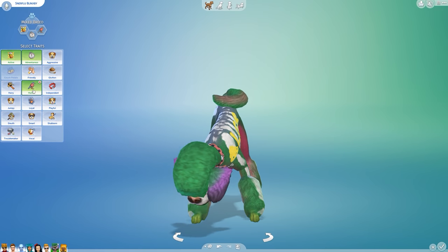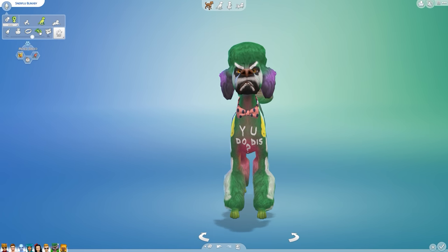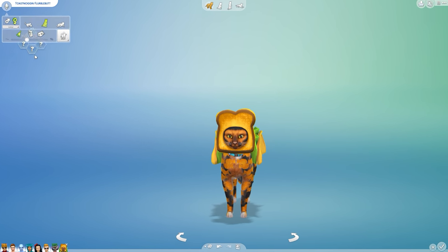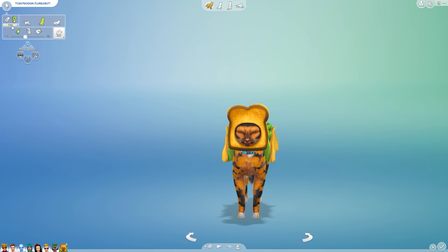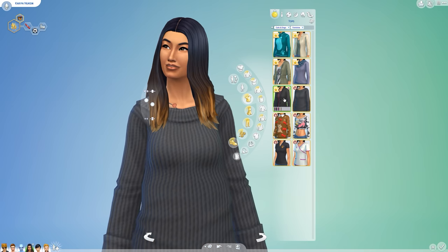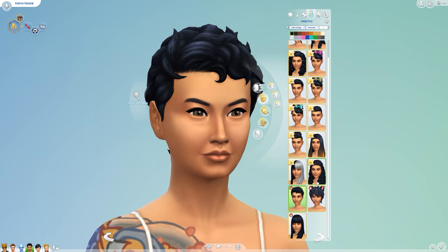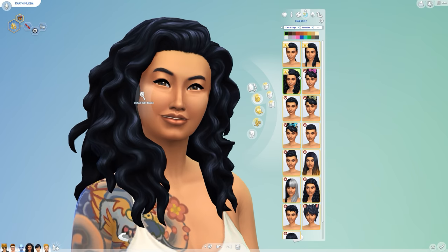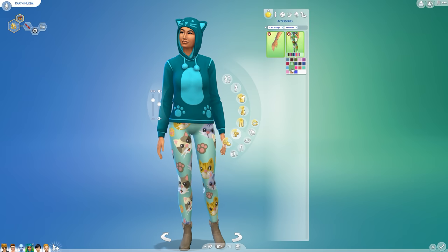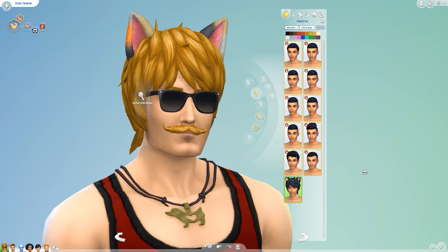There are a number of traits and voices to further personalize each animal, just like you'd expect with any other Sim. You can also choose whether or not they've been spayed or neutered, so if you want to roleplay as Bob Barker from the word go then that's your prerogative. And finally, there are a good number of new hairstyles, accessories, shoes, outfits and clothing options for your existing Sims both young and old, including a healthy dosage of crazy cat-person attire.